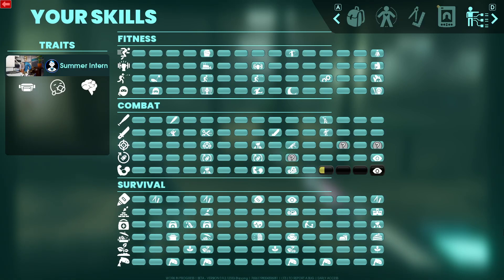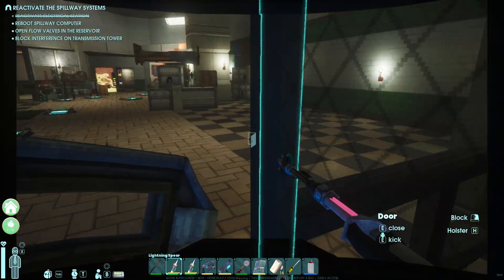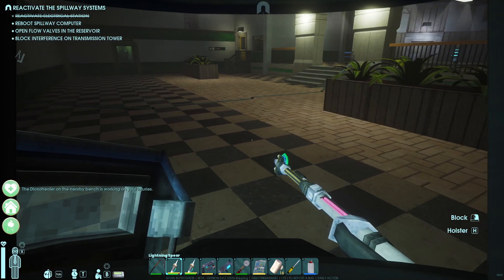Hey everyone, so I'm playing Abiotic Factor and I've been trying to max all my skills, but Fortitude has been by far the hardest and slowest skill for me to max. So I came up with a little idea for how I'm going to personally train it.